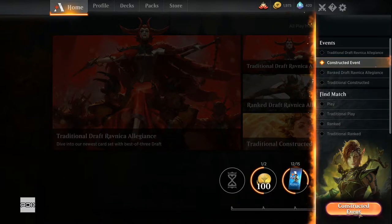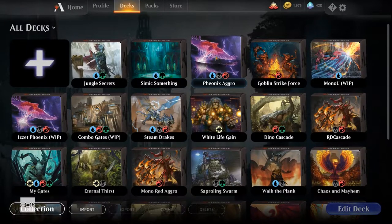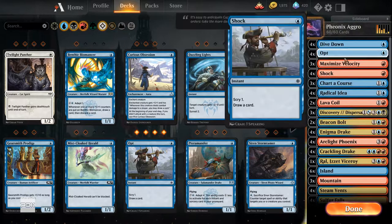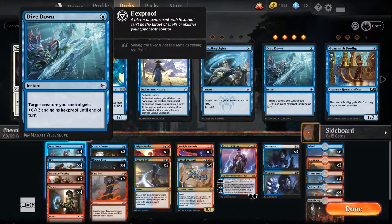We'll play some ranked again later. I wanted to show you the deck. Dive Down is just to kind of protect my drakes mostly. I'm occasionally throwing it on a Phoenix if I don't think I'm going to be able to get it out of the graveyard in time.